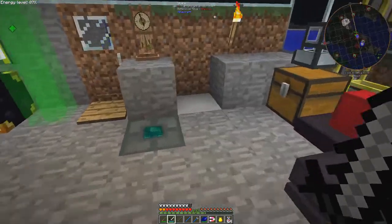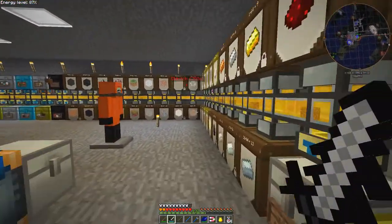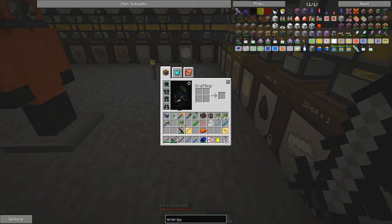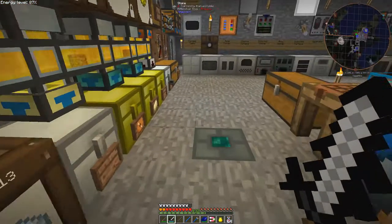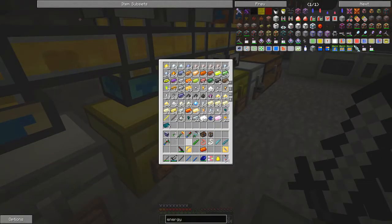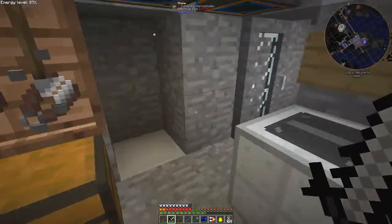I need to make some space, so let's go back down and get rid of this copper. With better barrels you can mix two types of copper together. I'll put this other ingot in here. Let me just get rid of the trees in this chest for the time being — I'll forget where they are, but it doesn't matter.